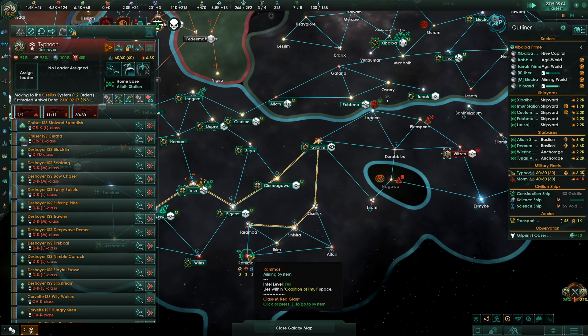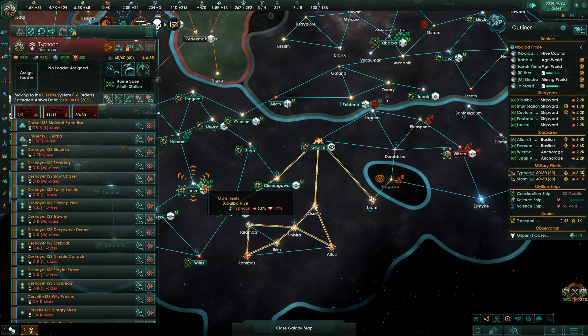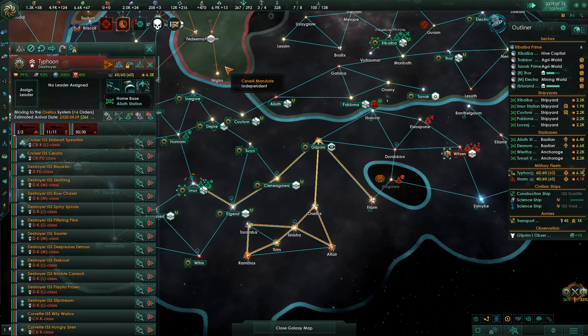They don't really have any fleets anymore because we've kind of crushed them all. We just need to capture more systems. And we lost our admiral, so let's get one. Evasion is good, and ship fire rate — I like that.